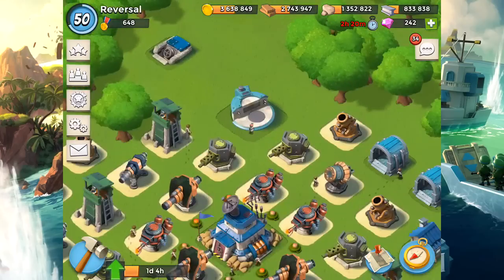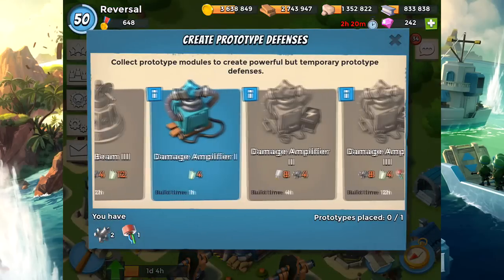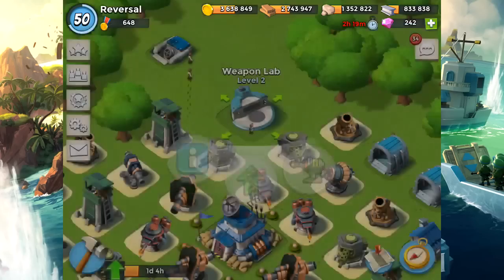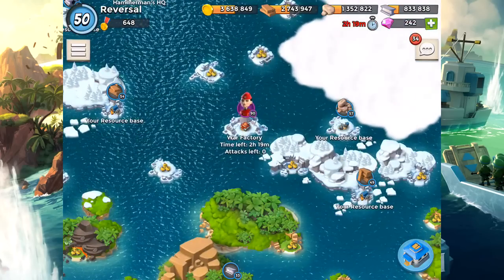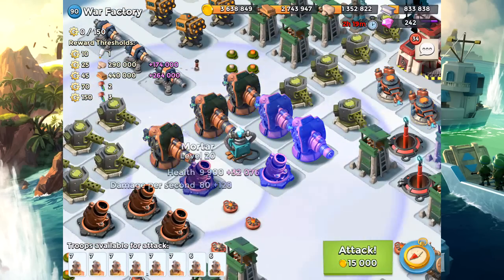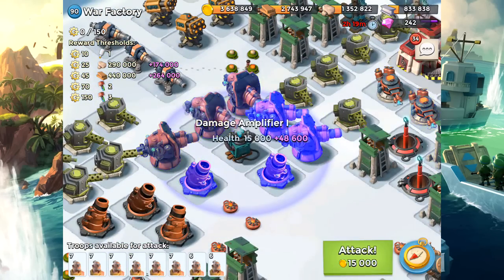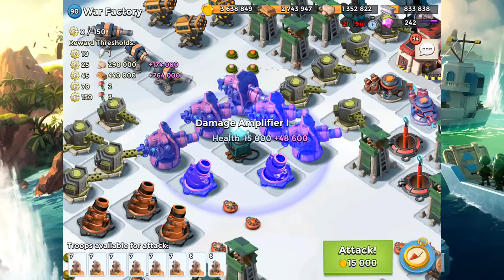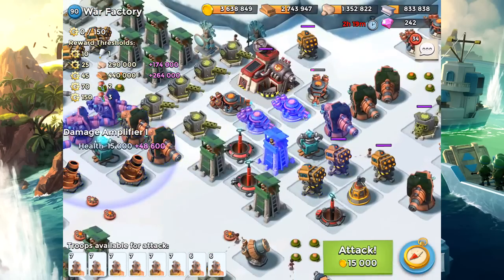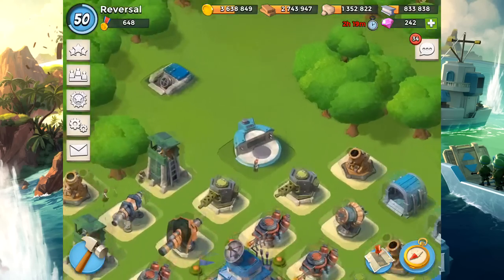Number three is the Damage Amplifier. It's basically a support building — you want to surround your defenses around it because it gives them additional damage. On Colonel Gearhart's base there's one here, and buildings under its effect are indicated by a glowing effect. It gives all of those surrounding buildings a nice damage boost, so it's great if it suits your build.